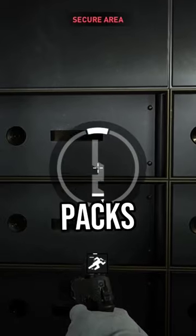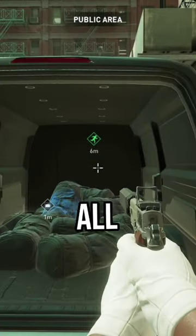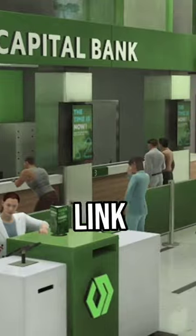Open the vault, disarm dye packs, lockpick deposit boxes, and escape with all the cash. Watch me stealth it on overkill difficulty in the link video.